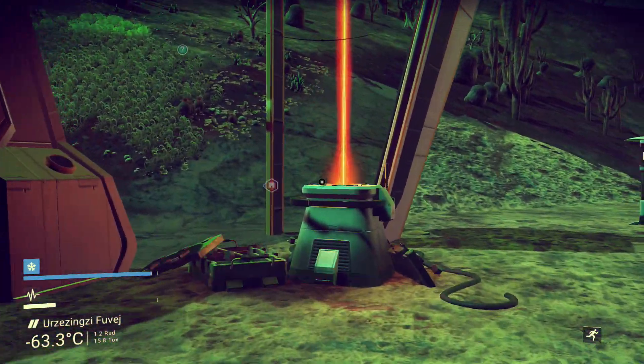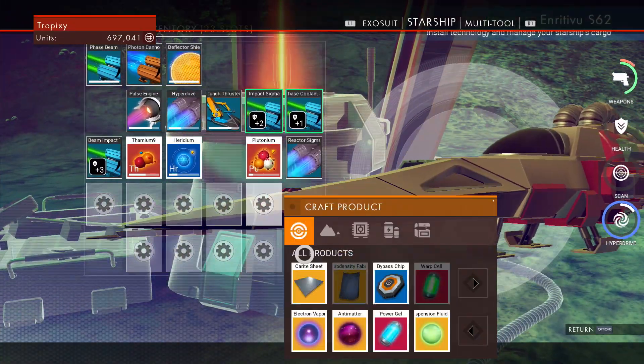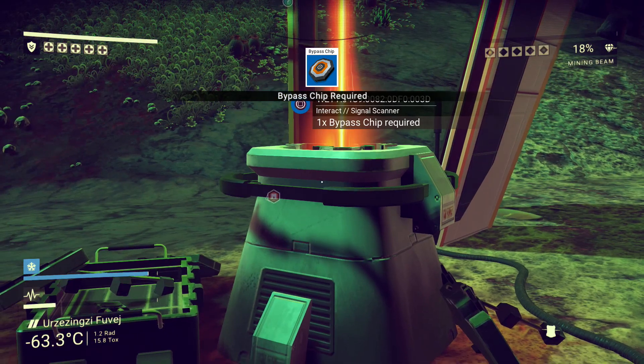The first thing you want to do is find one of these waypoints that have little orange beams shooting across them. Then you want to make a bypass chip, because you need a bypass chip in order to access these.